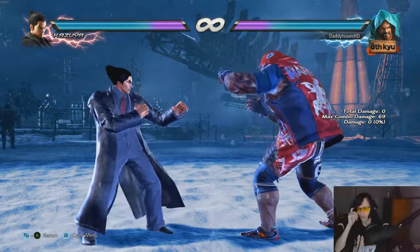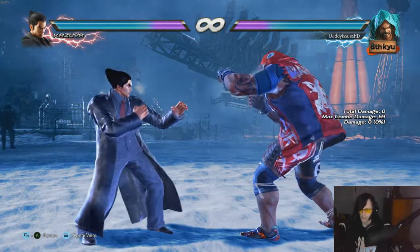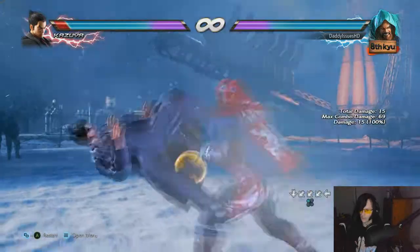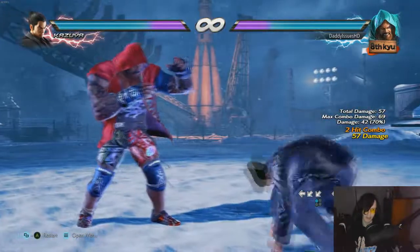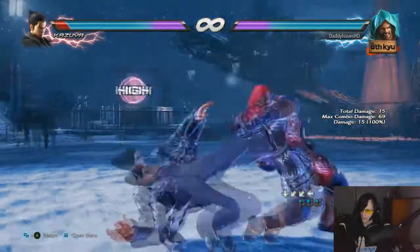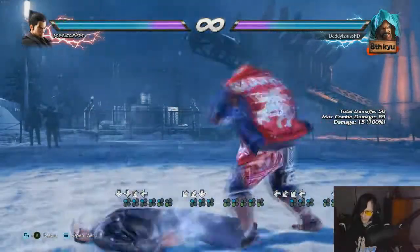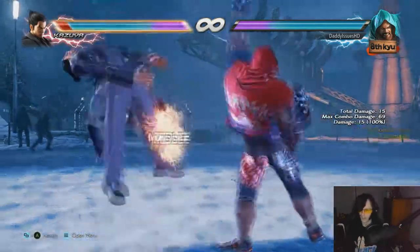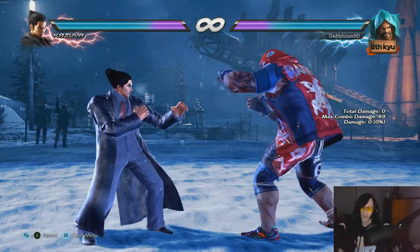Marduk's combos are extremely easy to do for the most part, and they do so much damage for no reason — it's absolutely bizarre. There are also some advanced combos where you can grab opponents midair. He shares that with Gigas. Every throw variation you can do midair, and each will have different properties. His command grab is the most damaging — 60 damage just by grabbing someone out of the air.